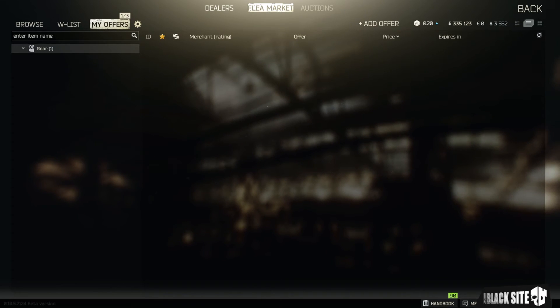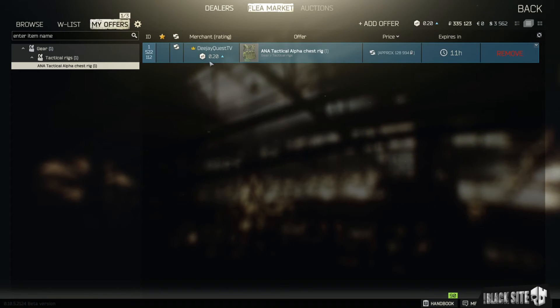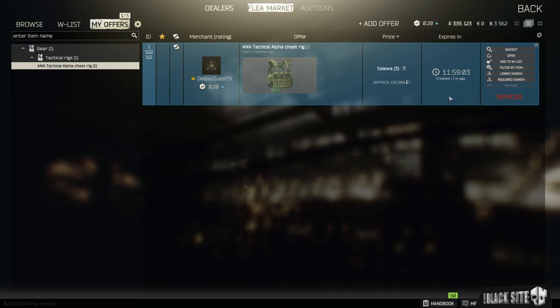Now that we've done that, we can see it up here on the top left in our My Offers screen. Click into it and we can see DJ Quest TV is selling this item — we wanted to trade it for three Salewas with a value of approximately 128,000 rubles, which is based on the average current sale price of a Salewa times three. If we wanted to remove it from sale, we can do that, or we can just leave it here and if it doesn't sell it will come back into our inventory.